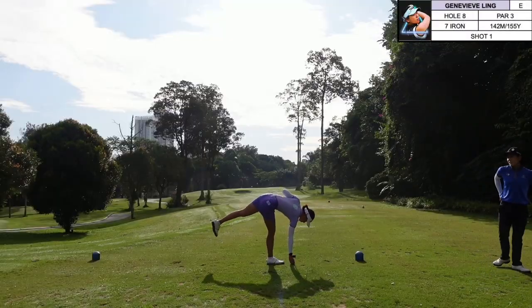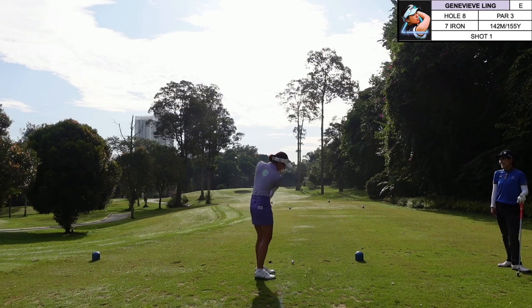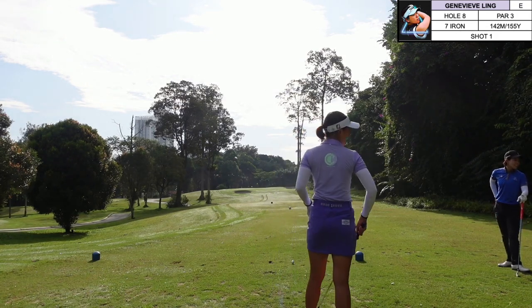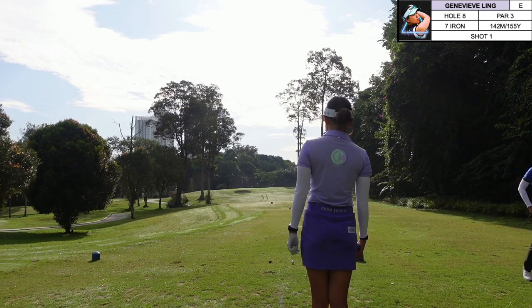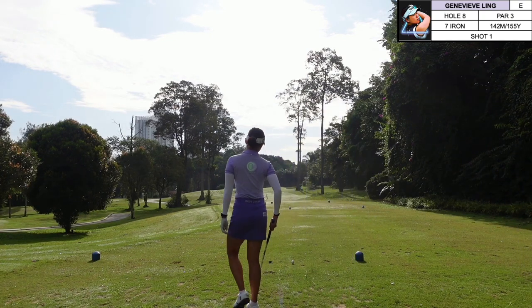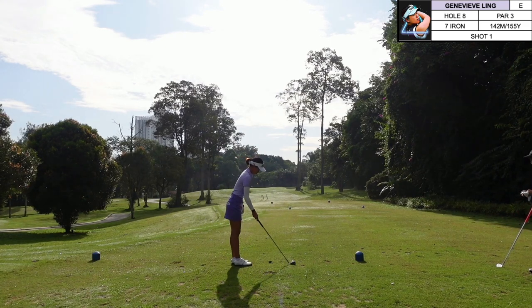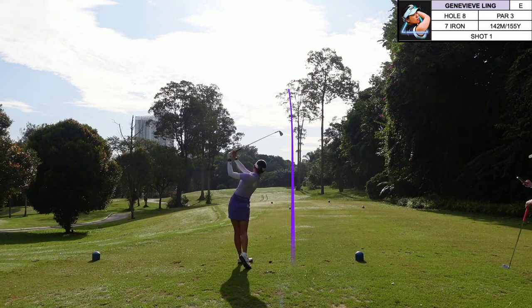After a good par save we have this tricky little par three — not the easiest green because of the undulations, but not too long so it's still very accessible. Today I'm hitting a seven iron, it's playing 155, and the pin is all the way behind. Again trying to get it on top of the slope — when the pin is on top of a slope it's always best to make sure your distance control is good, so you can give yourself a flatter putt and only have to worry about the line rather than both the line and the speed.